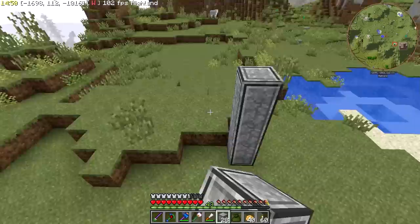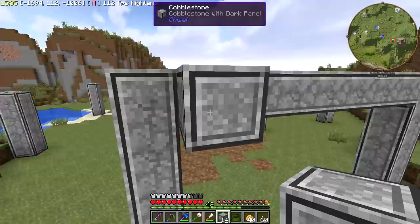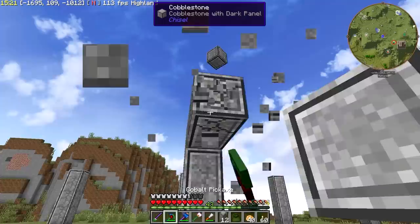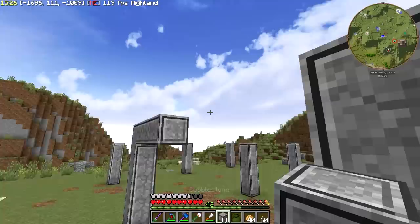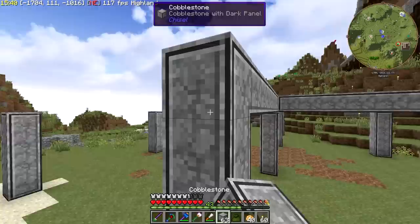So then we need to raise all of these up to four high. And then we can start worrying about the roof and all that kind of stuff. If we go on the fifth block up like that, that should do. This will also allow us to put a door right here. We're going to have a shape that's essentially like this. I'm going to get this filled in a bit more, guys.